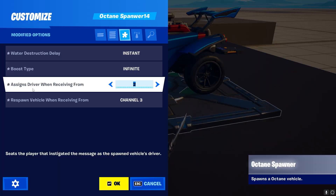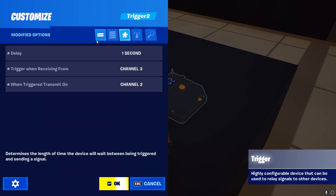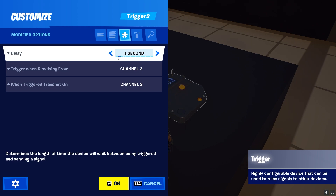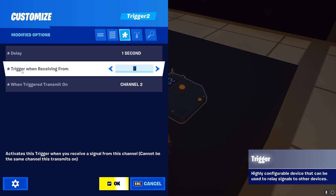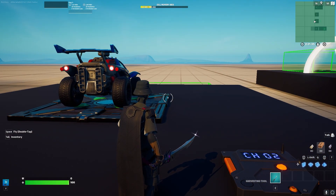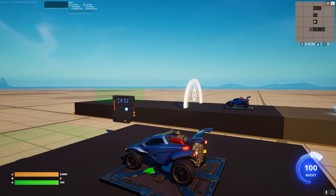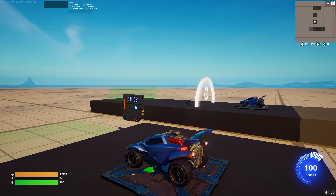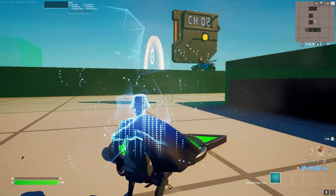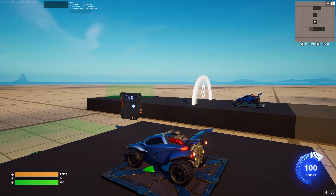To solve this, we can assign the driver on a different channel — channel 2. Then we use a trigger device with a delay of one second, triggered when receiving from channel 3, and it sends on channel 2, which then puts the player back in the car. For the test, I set the delay to 30 seconds so we can actually see how it works — we drive off track, the car respawns, the trigger device delays 30 seconds, and we spawn back into the car.